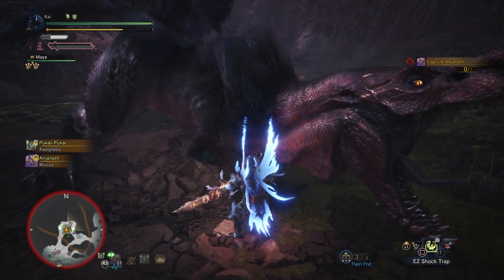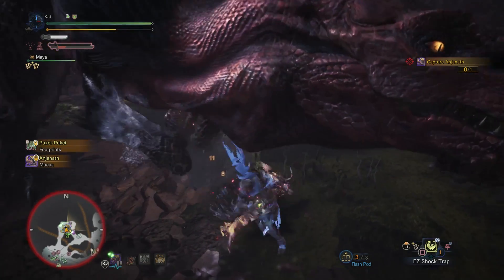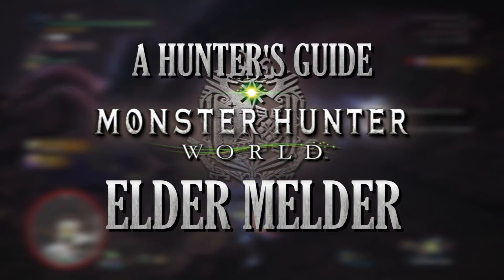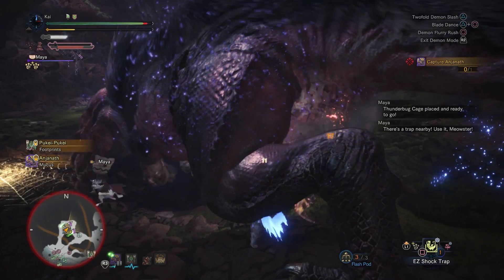What's up everyone, Darkblade here with another Hunter's Guide to Monster Hunter World. In this episode we're going to bring you a guide to the Elder Melder. The Elder Melder is a store or utility that becomes unlocked as you progress through the game.